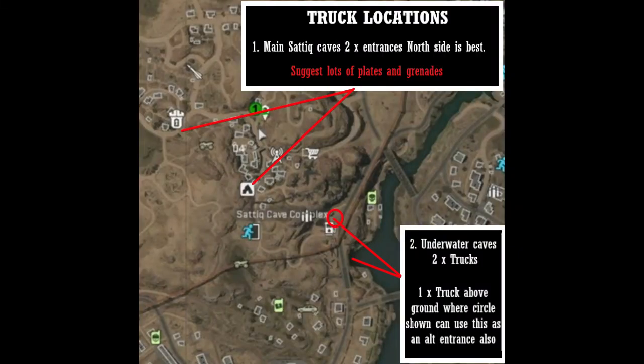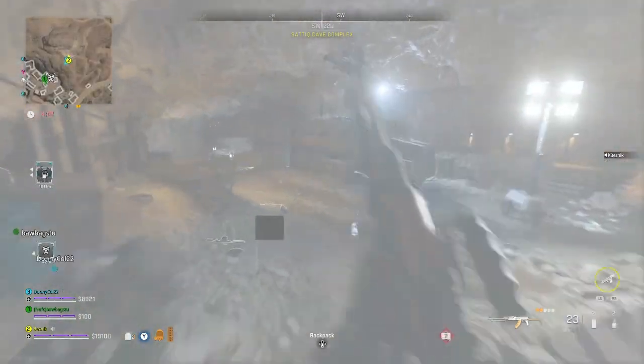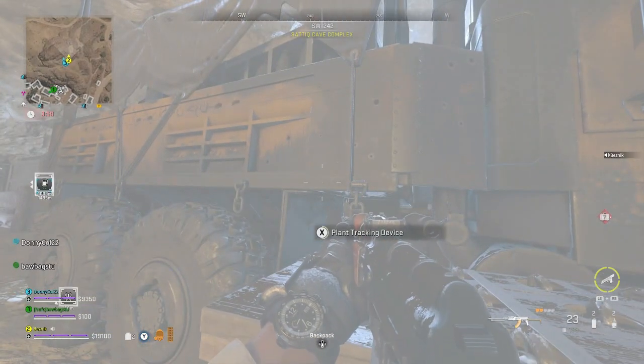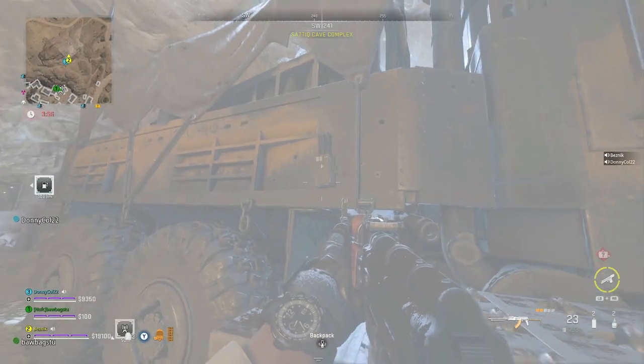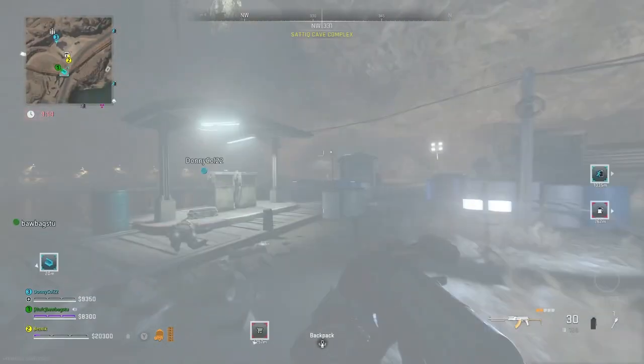So now we've got the trackers, we're off to the other side of the map to the Satip Cave Complex. There are multiple entrances as shown here, so it's your choice of which one you want to enter. Just be aware you're going to need a lot of plates and a lot of grenades to clear out all the enemies in there.